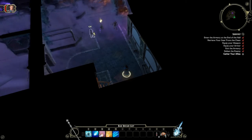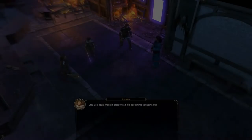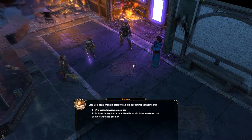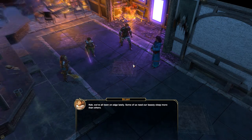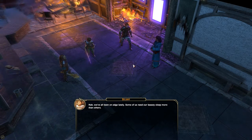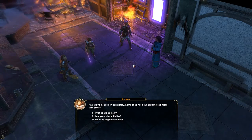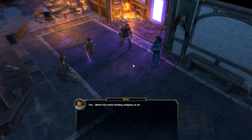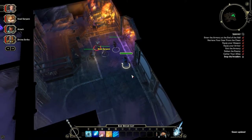We've done our quests over here so far. The next objective is to gather allies: Bellamy, Gil, and Nettie. Glad you could make it, sleepyhead. It's about time you joined us. I thought an attack like this would have awakened me. We've all been on edge lately — some of us need our beauty sleep more than others. Well, we have to get out of here before the whole building collapses on us.